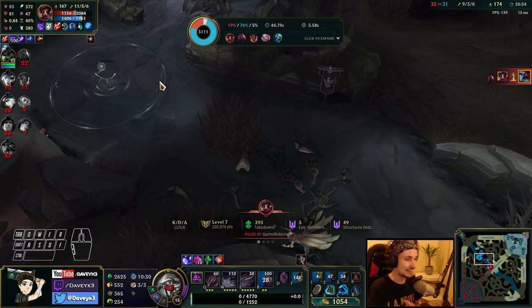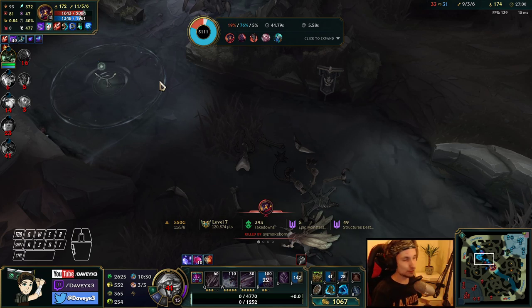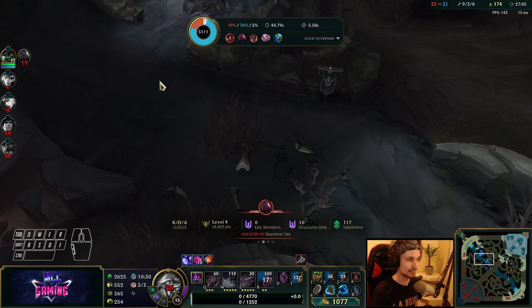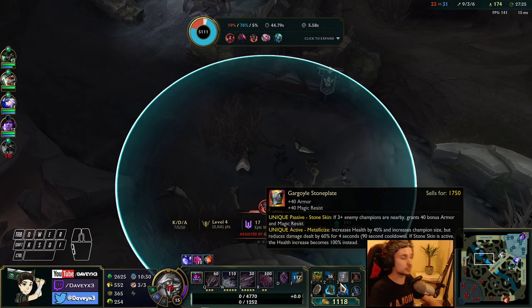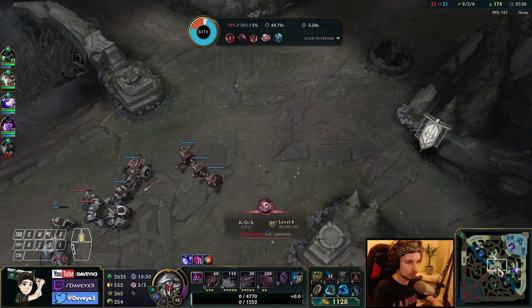As you guys can see, we've been tanking this team fight for almost an entire minute until my teammates were finally there to catch up and get something done. In a 1v1 against Victor we may not do that much, but in a team fight we can tank the enemy team for years — especially if we proc the Stone Plate. If we activate it, we can stay there for years. That's the most important thing about Cho'gath.